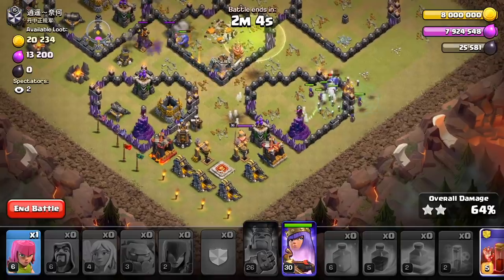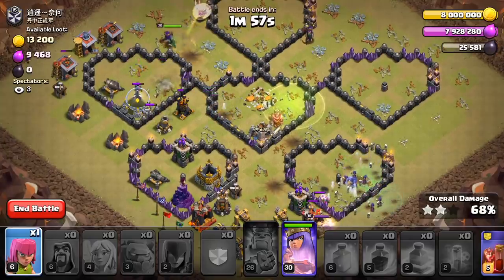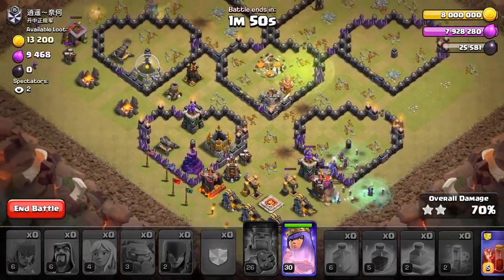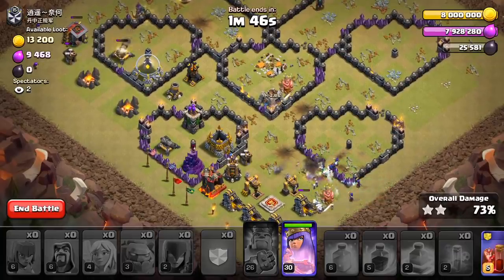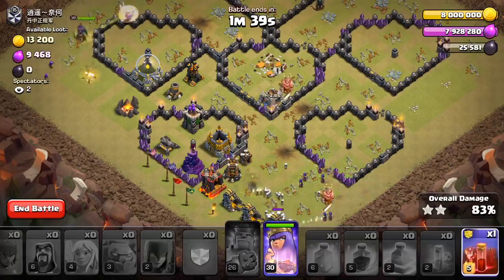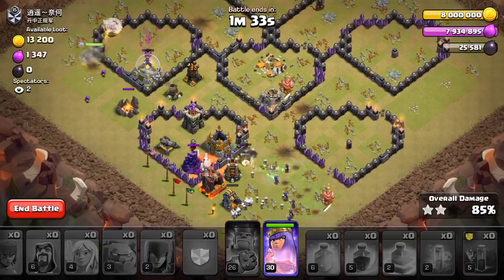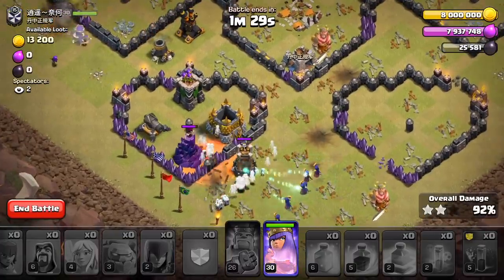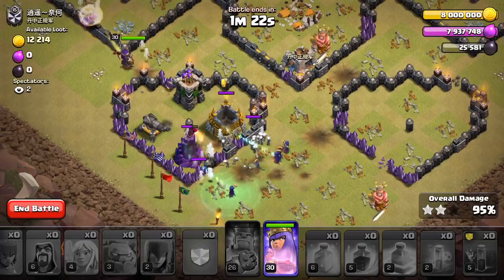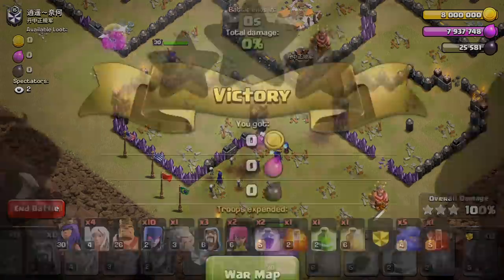We're just coasting now with a queen ability and skeleton spell still to use. The main group of witches is working through the enemy king — no splash damage so they overwhelm everything. The last splash damage left on the base is the bomb tower and wizard tower. Drop the skeleton spell to distract those as the witches approach, so they target the skeletons instead of the witches. The bomb tower goes down, skeleton spell wears off, the queen finishes the last few defenses — triple with a swag queen ability.